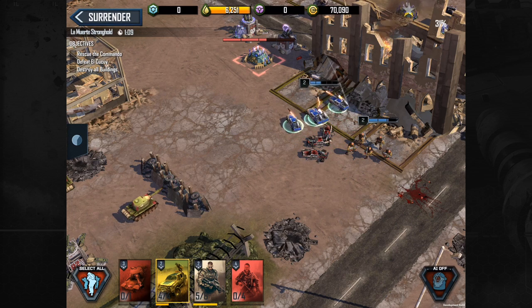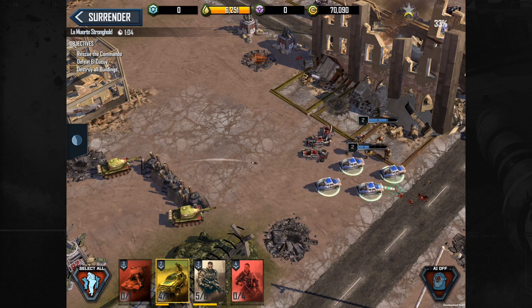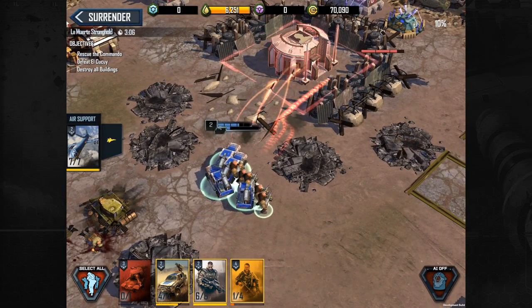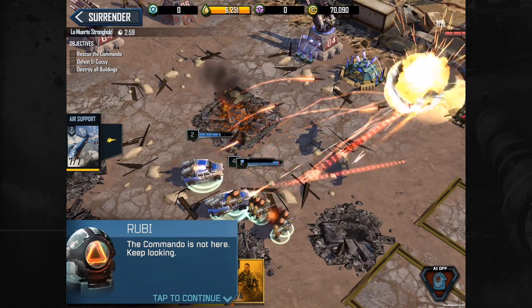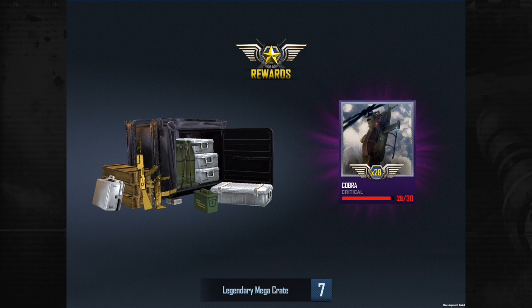It's highly recommended that you earn a lot of redeploy tokens before attacking a La Muerte base for the first time. These bases are no pushovers. In fact, you may want to let the most powerful members of your Alliance attack first, to share some tips with you, and to earn a damage bonus for your Alliance members. The potential rewards are great, so gather your strength and show El Kukui who's boss.